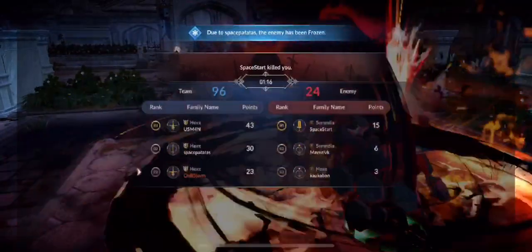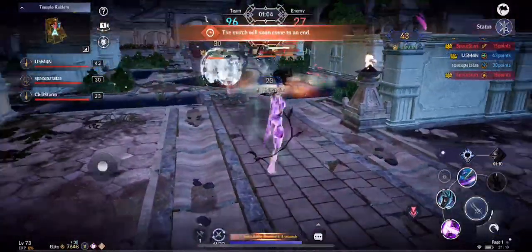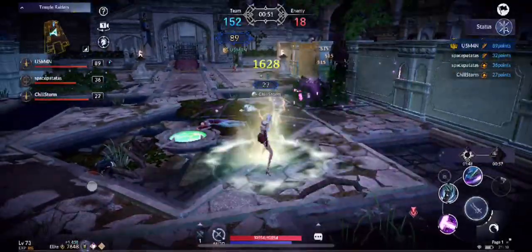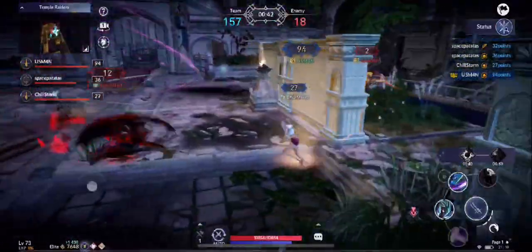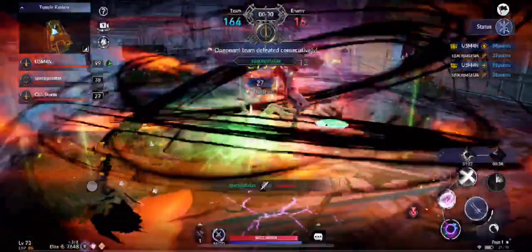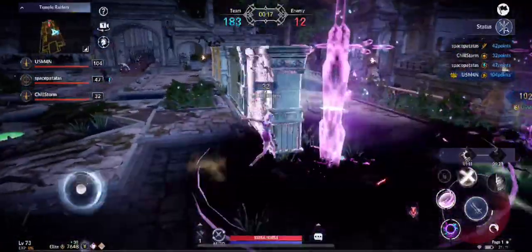Getting the ice — what is that? Oh, Salvation. Need to bail out. Space Patatas got me there. But look at the point distribution — 43, 30, and I got 23, so the points are distributed evenly. We need to get the Lagos — and Usman gets the Lagos and a double kill! Space Patatas gets a kill over there too — wow, they got it all in. Now we have the buff and the enemies are still invulnerable.